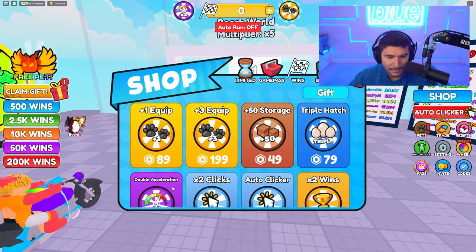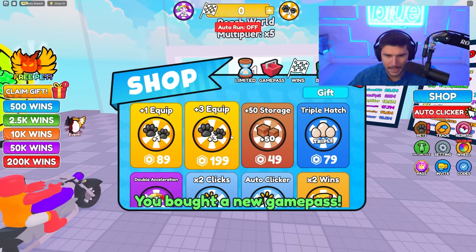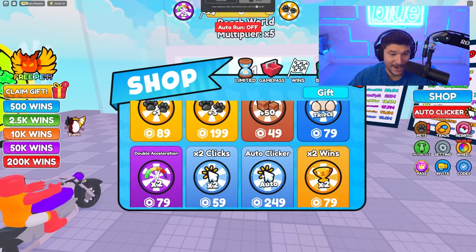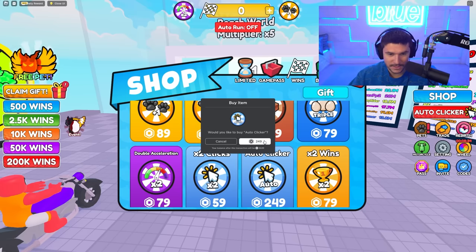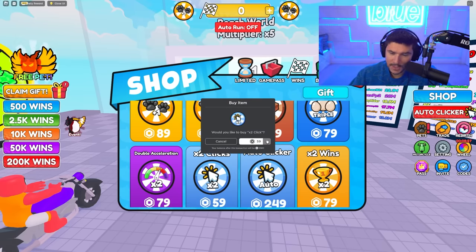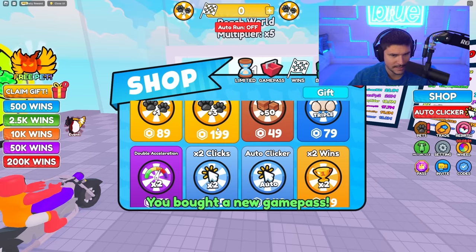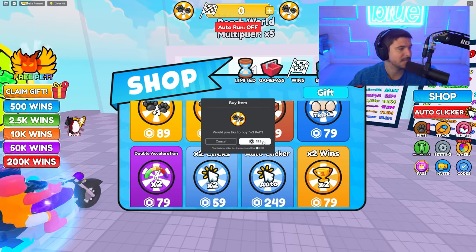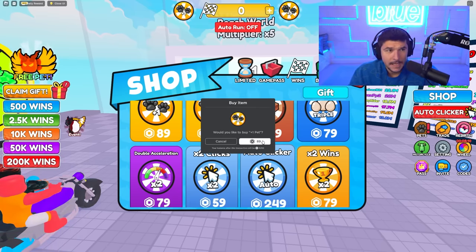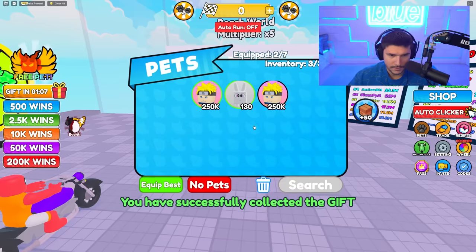We also have double acceleration. There's lucky, super lucky, ultra lucky — we don't need those. What we do need is auto click times two and the pet equip things, because that's going to get us the most acceleration possible and then we're going to be so fast you won't even see our Tron bike. If you've played this game — it's called motorcycle race — let me know how far you got in the comments.